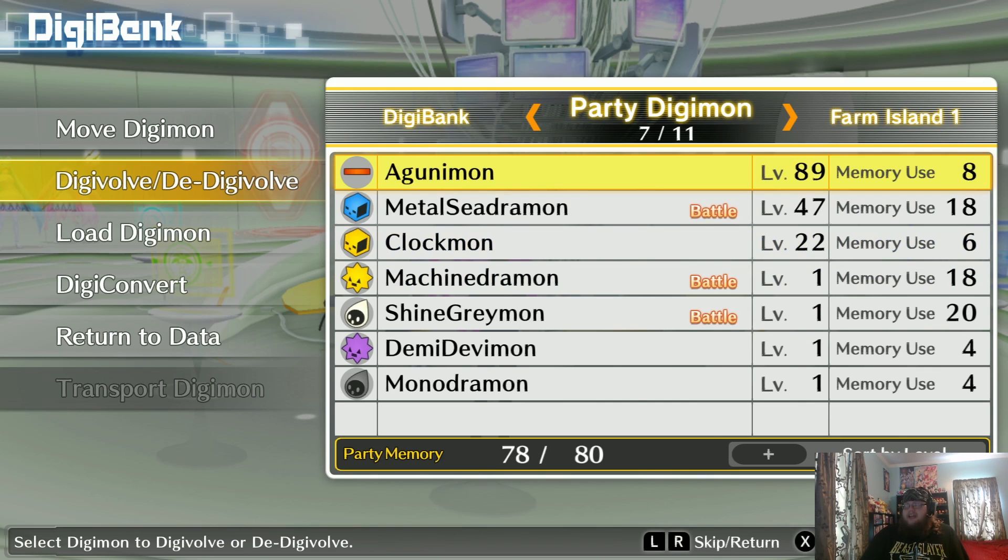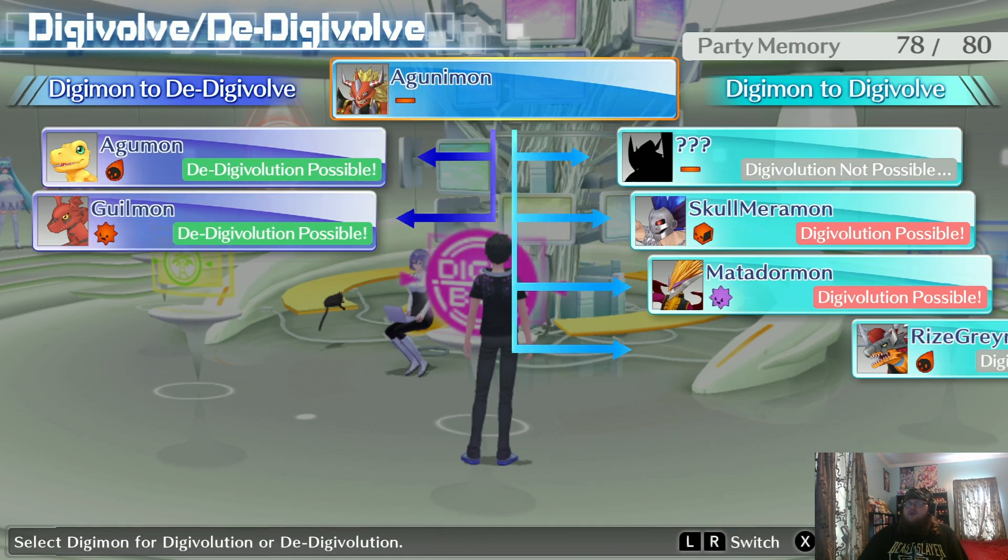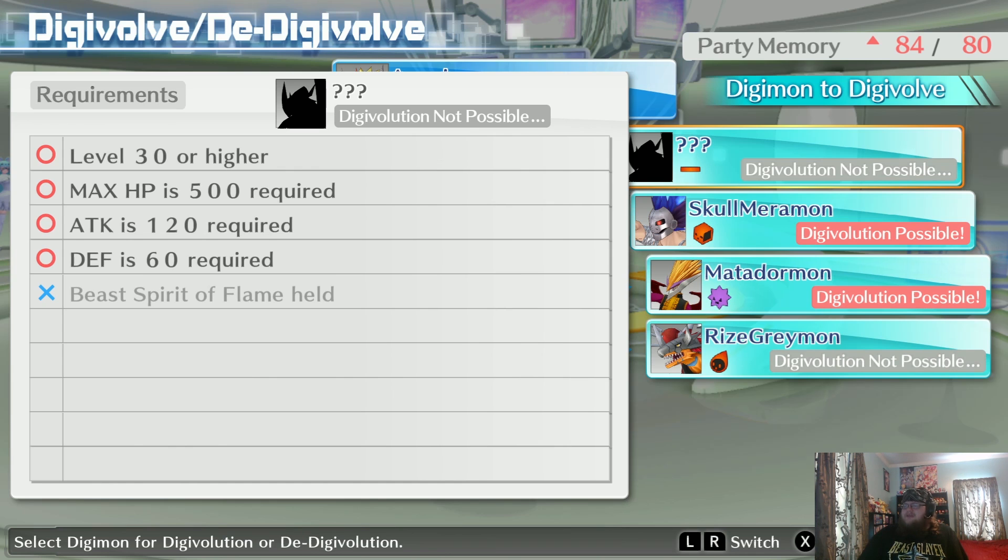Gabumon's at level 89 because we keep it in our party. MetalSeadramon we got to 47 — didn't want to get it much higher so I took it out of the party. I don't know what we're going to do with these other Digimon just yet, but eventually we can have up to 11 Digimon. I'd like to have at least 3 of each type — 3 vaccine, 3 data, 3 virus — so that once we get further in the game, we have options to switch for type advantages. And having Agunimon neutral, we'll eventually Digivolve him into BurningGreymon — I think that's what it's called — but we have to get the Beast Spirit of Flame first.